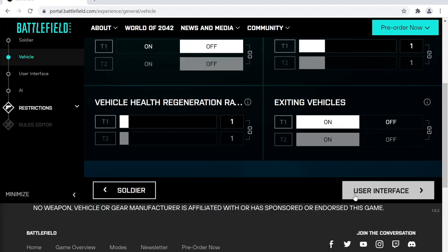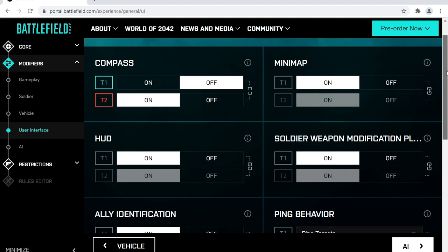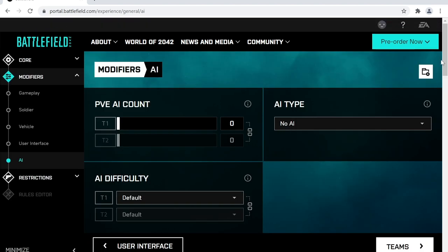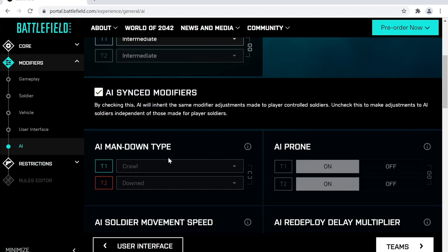We can also amend the user interface and toggle things like the compass and heads-up display. Next is an important one: AI. Unless you create an instantly world-famous Portal experience, the chances are you might be playing alone to begin with, so adding bots here is probably going to be required. You can define how many bots you want, and if you uncheck the box you can go into more detail about the power level of those bots.